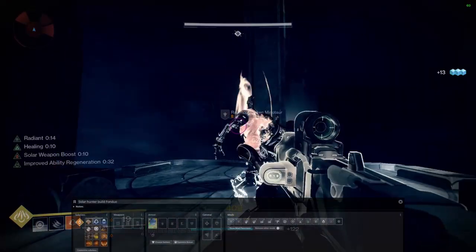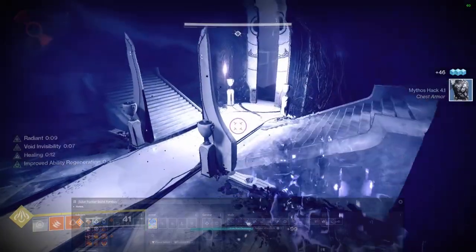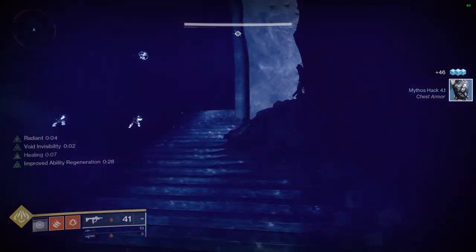I have put a link to my DIM loadout at the top of the description of this video, so by pressing that link, your DIM will automatically create the loadout with all the correct fragments, aspects, and mods that you can instantly start using.